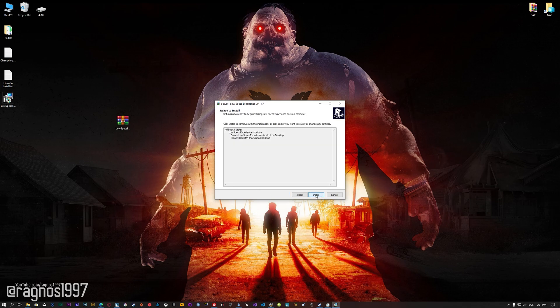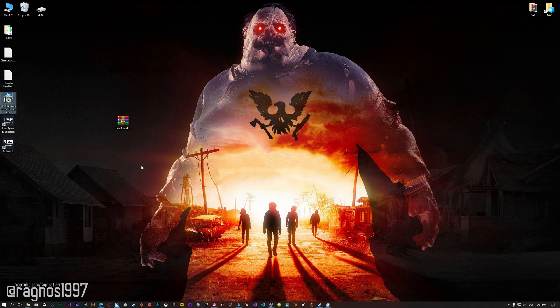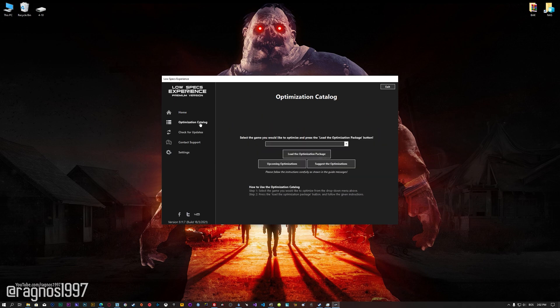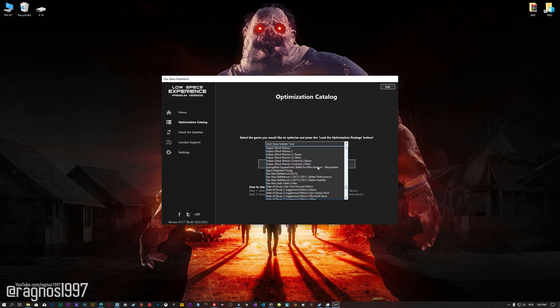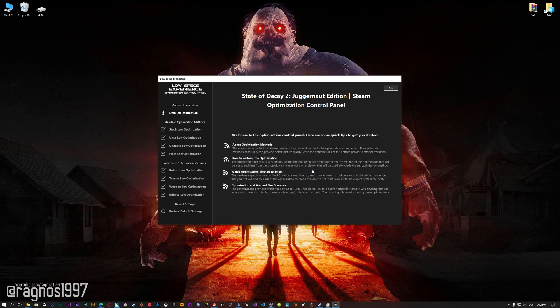First of all, start the installation process for the Low Specs Experience. Once it's done, start it from the newly created Desktop shortcut and select the optimization catalog. From this drop-down menu, select State of Decay 2 and then press "load the optimization package." Low Specs Experience will now automatically check if the game version currently installed is supported by this optimization. If it is, press OK and the optimization control panel will load.